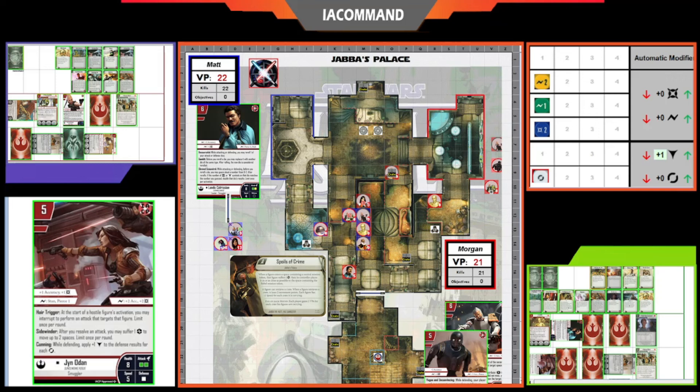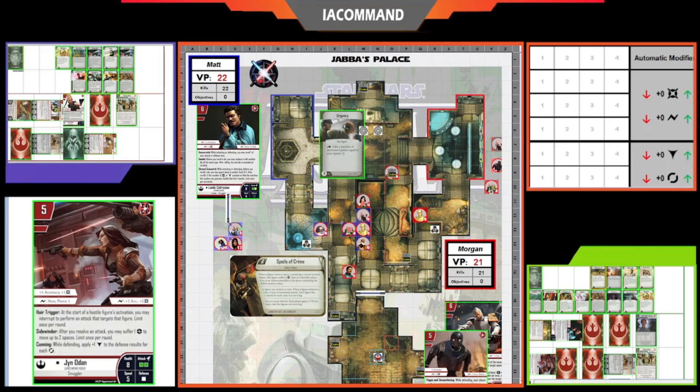It's a blue-green-yellow attack — Lando just activated — so this must be Hera attacking. It's hard to tell when they don't exhaust the card before activating. She's attacking Jyn with a white die, and it's surprising Jyn didn't Quick Draw. That was an attack on Jyn from Hera, who then stays in position. C-3PO activates for Morgan and plays Urgency to focus up Jyn.